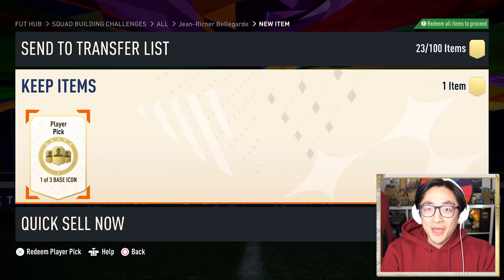Today we're going to be playing for first pick of my 1-of-3 base icon pick. Alongside it, we've also got an 81x11 and another 85x2 pack. But first, Oakley, we're going to reveal what's inside.